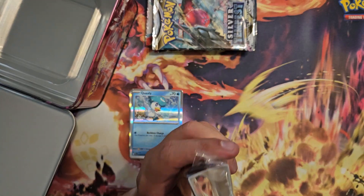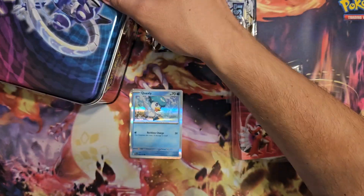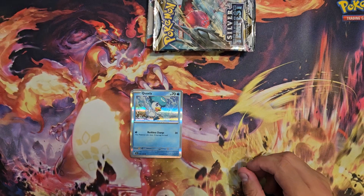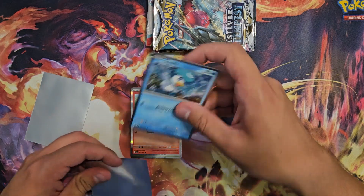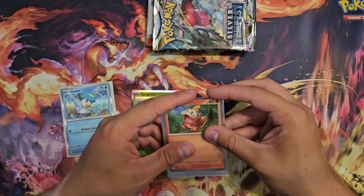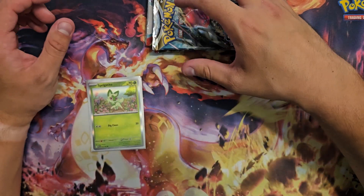So we have a beautiful little manual — you can put your cards in it. We're going to put that on the side. Now the sleeve for those three promo cards — beautiful sleeve for the beautiful cards. Silver Tempest, here we go.